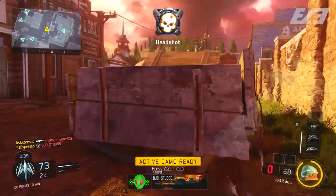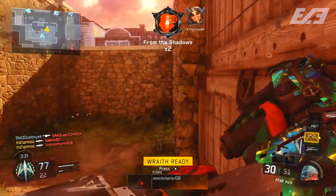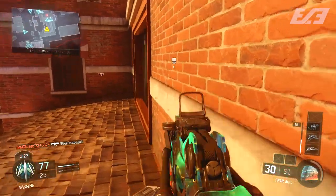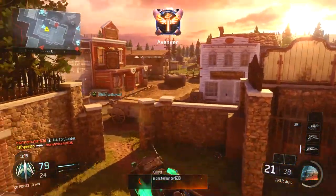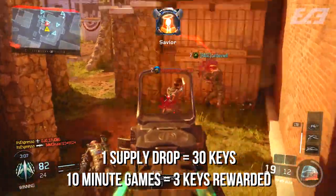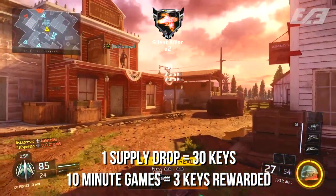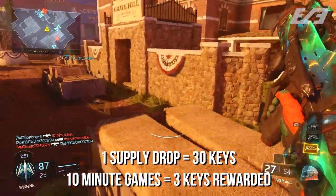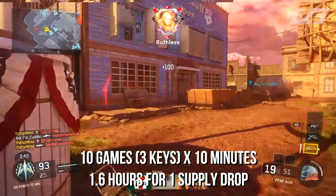Now let's look at the crypto key grind for those who don't want to spend any money at all. One supply drop costs 30 crypto keys. You earn roughly 3 keys per game, and with each game taking about 10 minutes, that means 10 games at 10 minutes each to earn one supply drop — so you get one supply drop every 1.6 hours.